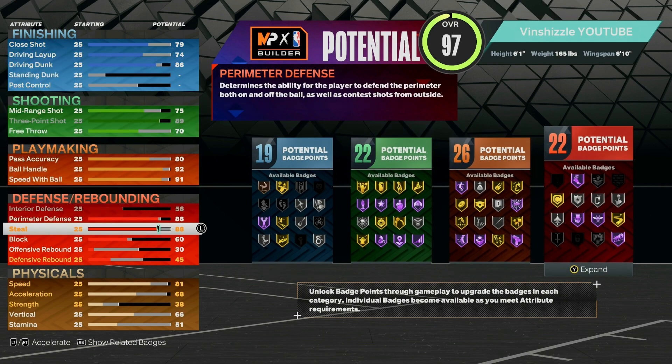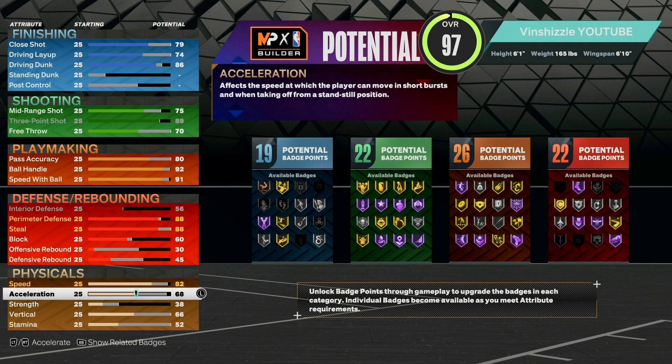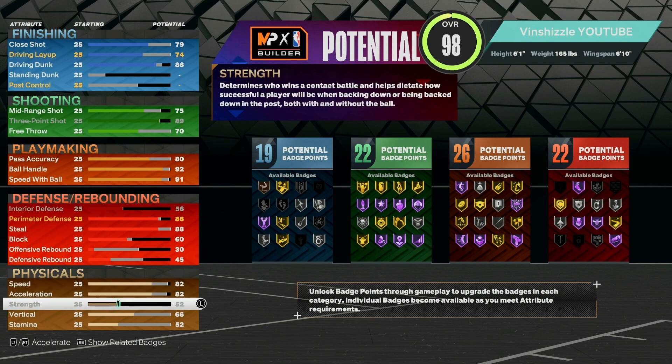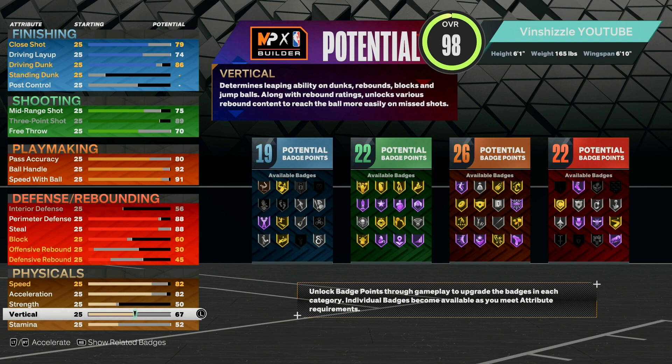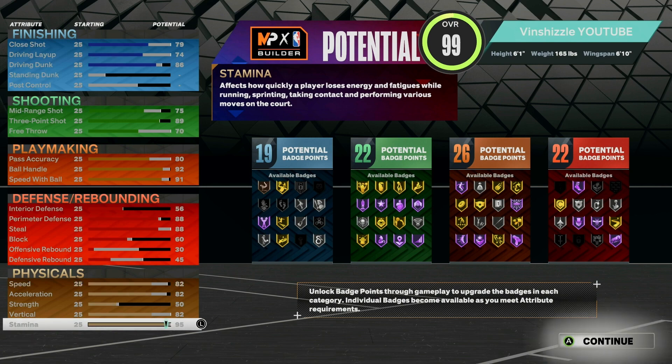Going down to the physicals: we have an 82 speed, and on the acceleration we are going to go to an 82 as well. For strength, we are going to go to a 50. For the vertical, we are going to go to an 82 — having an 80+ vertical allows you to get all the most standard contact dunks, and at 82 you get blocked a little bit less on a 6'1 build. The better your vertical, the less likely your quick drops or safe dunks are to get blocked. For stamina, on every single build I've ever created, I always go with a 95.